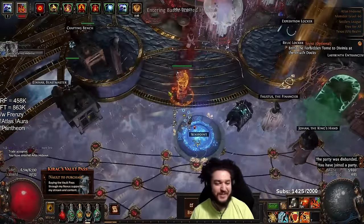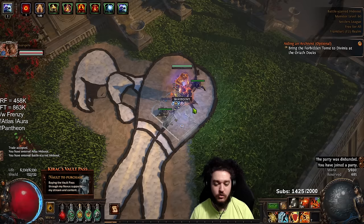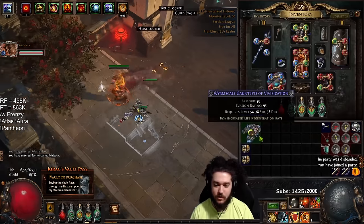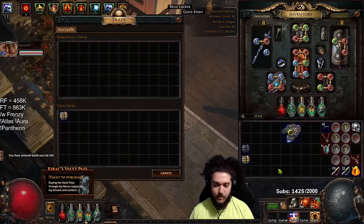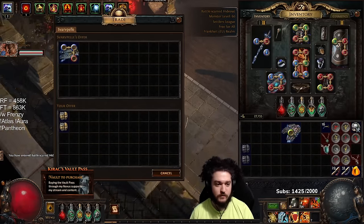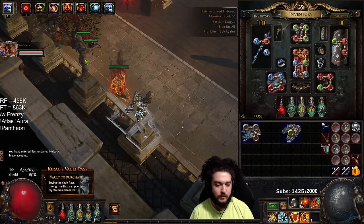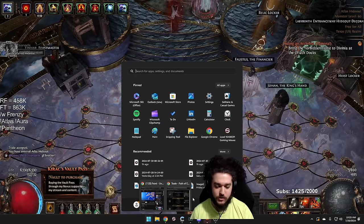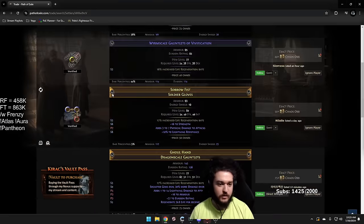Welcome everybody. Today I wanted to show you a really quick crafting session. We're buying some fractured life regeneration gloves here, roughly for about 40 chaos — they're about 40 to 50 chaos. If you want the trade search, it kind of looks a little bit like this.